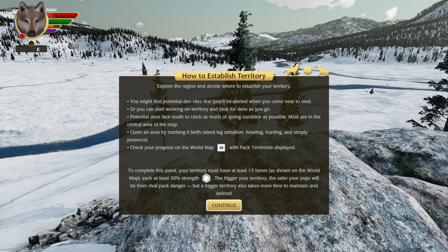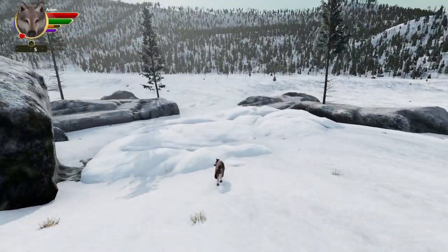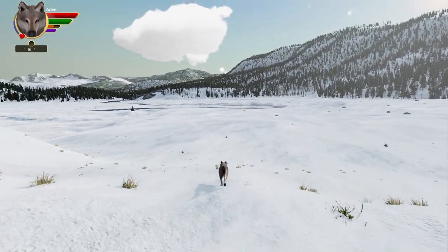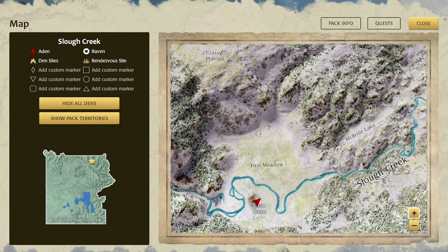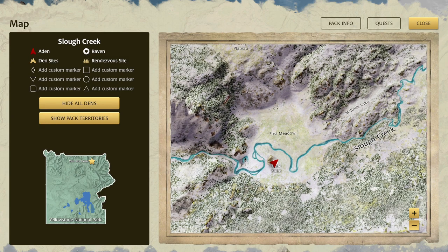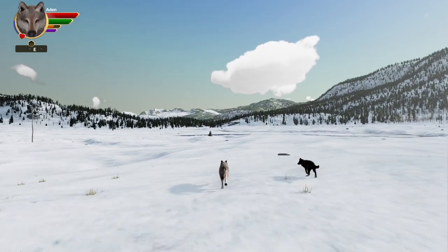We have a nice little tutorial on how to claim territory — I'm not going to read through all of it, you can pause if you want to see it. But this tells you how to claim territory, and that's exactly what we're going to do. The world is a lot bigger — if we look at our map and zoom in to about what the old map was, you can see just how much bigger this has gotten. I looked it up — I want to say it's something like 12 times the size of the old map.